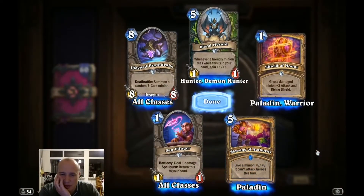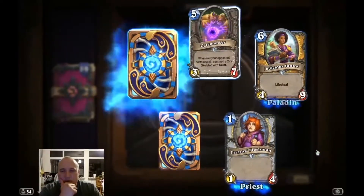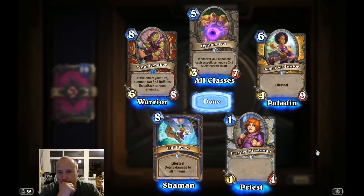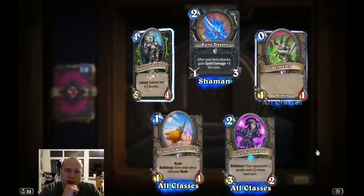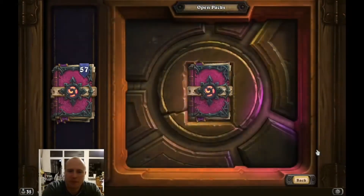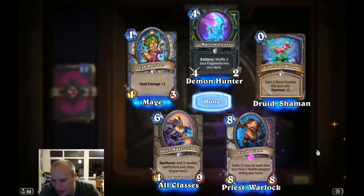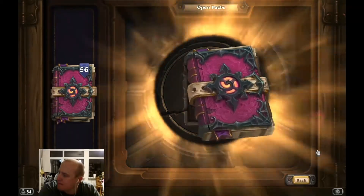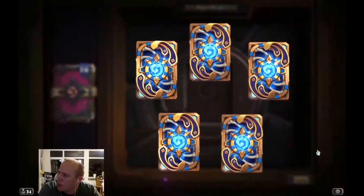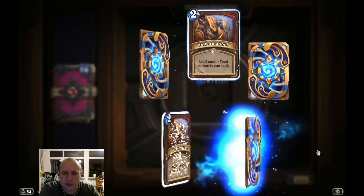Blood Herald — probably not going to be good. Troublemaker — I've seen a couple of theorycrafts with Troublemaker already. Another epic: Flesh Giant. Not sure it's going to be strong enough, but I've seen one preparation of this. Can't specifically remember the game plan on it, I think there were some control elements.